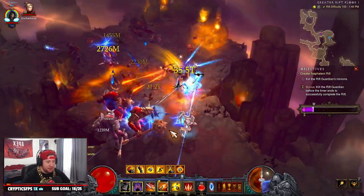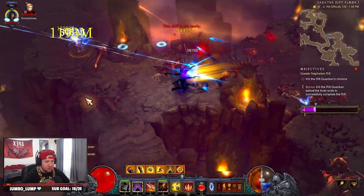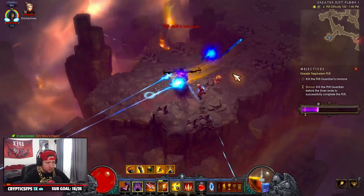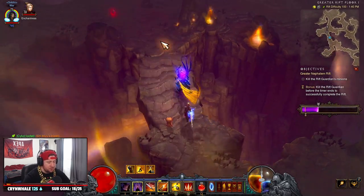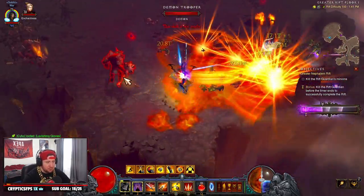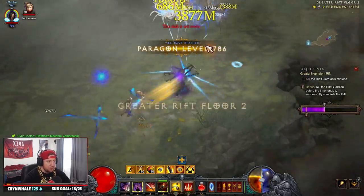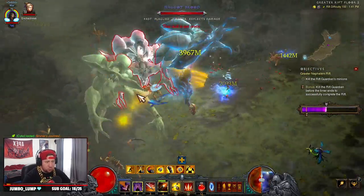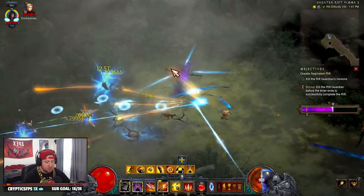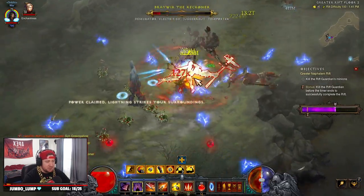All you're going to do is pop Shadow Power — that's going to be on always — you have Displacement to get you out of things, then you hit Impale one time and hold down Strafe. Every five seconds you pop your Bolas, which is fantastic to help keep you alive with Wraps of Clarity and keep your Hatred up. The key with this build is you need to have monsters — you can't be one-shotting everything, or you'll run out of Hatred too fast. The build works by hitting your enemy multiple times with Impale — that's where you get your Hatred back.